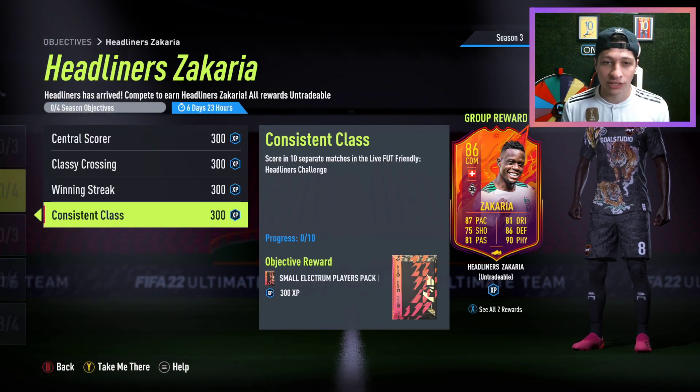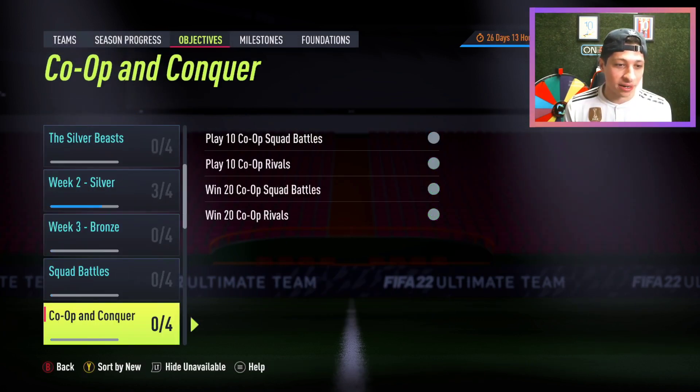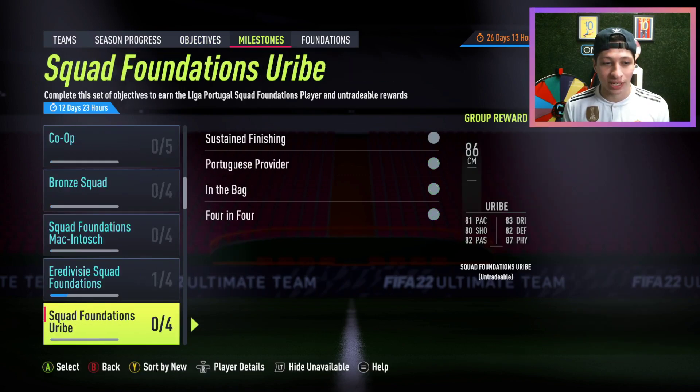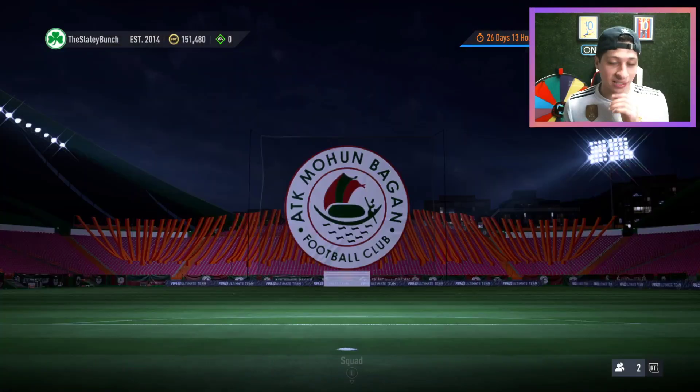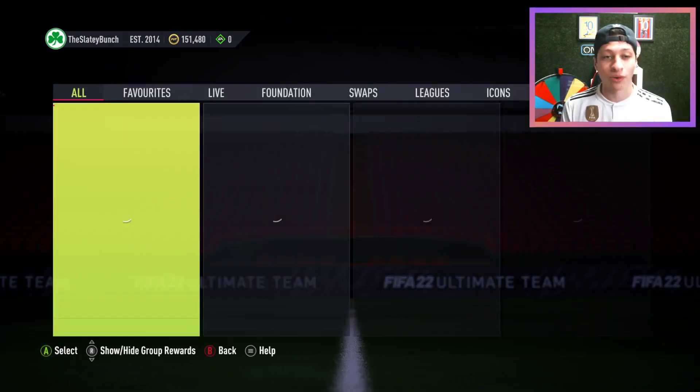You need to do it in the Headliners Challenge. This is 5 goals with crosses — that will probably be your nightmare. There's always one thing in the objectives when it comes to a player like that or Felipe Anderson that's kind of the tough thing to do, and that will be the tough one for that.